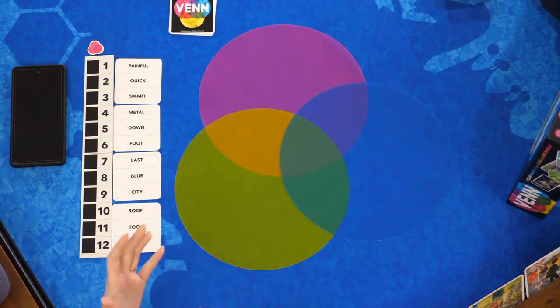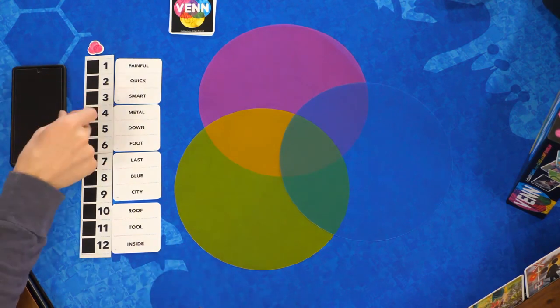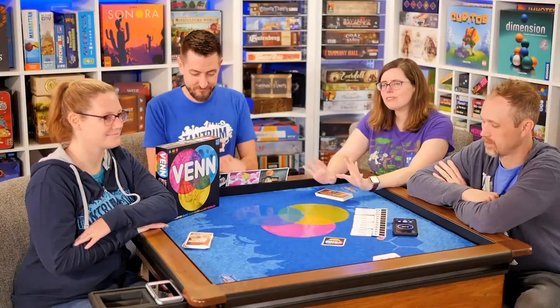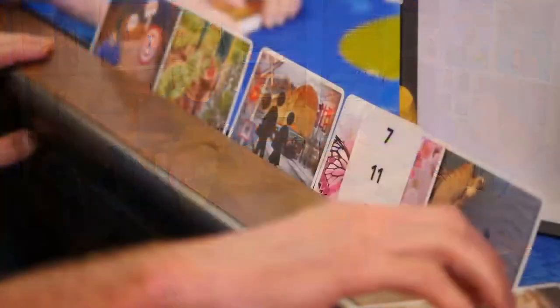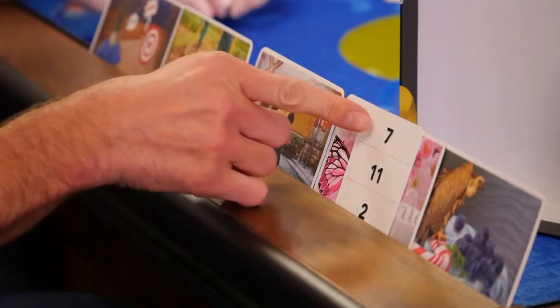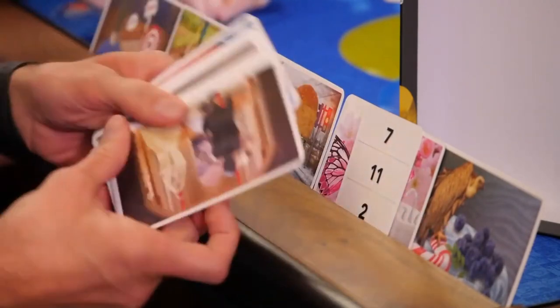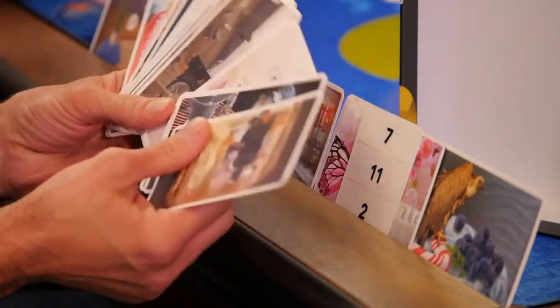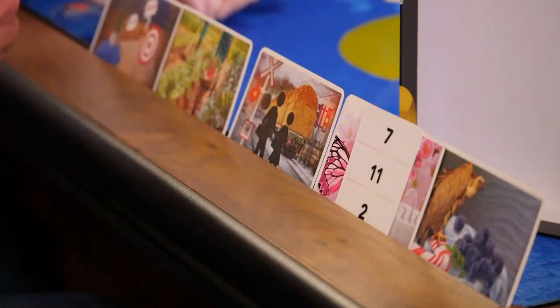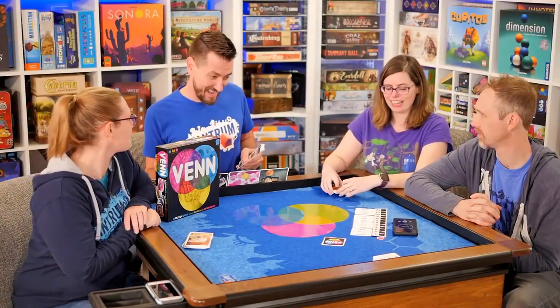In the cooperative version we have a timer — two minutes. Kevin will start it. Will's going to look at his card and take a moment to look at some of his art cards so he has an idea of his options. He'll be picking from those cards plus a giant stack of crazy-looking images to place into the Venn diagram. If he finds a better clue later, he can lay it on top of a card he's already placed, but we can't look at anything he's covered up.